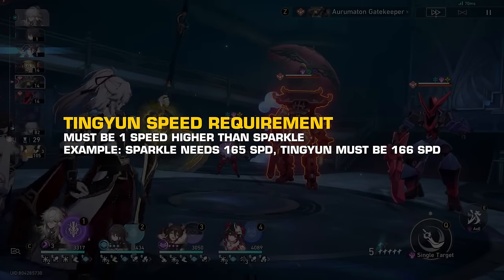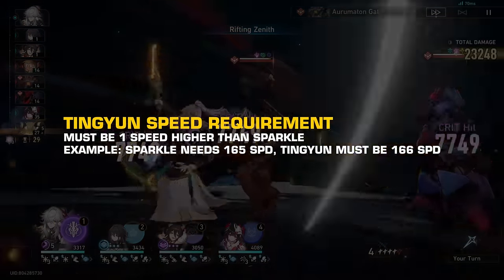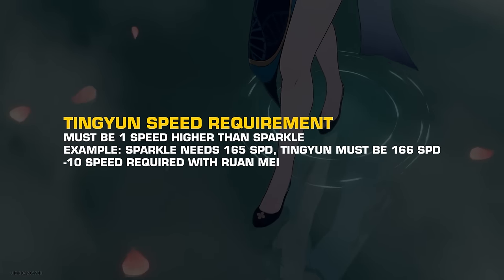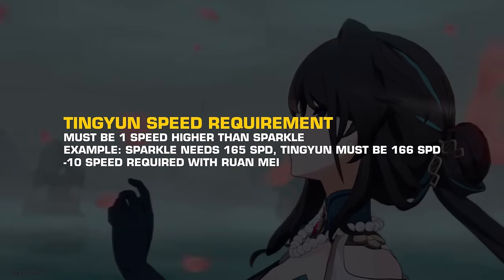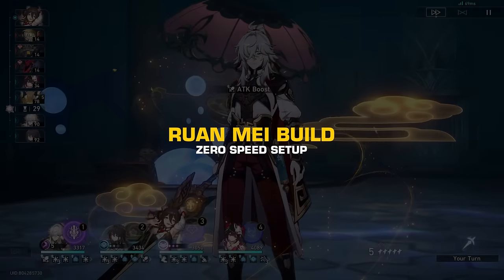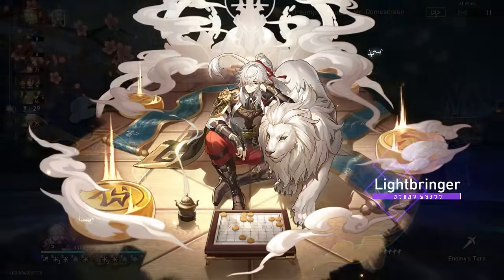After checking how much speed you need on Sparkle, make sure that Tingyun is one speed higher. Obviously, if you're using a character like Ruanmei, all speed requirements would be reduced by around 10. Speaking of Ruanmei, she should be using a zero speed build in this team. Enjoy the showcase.